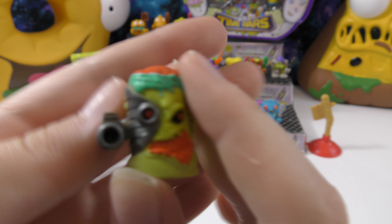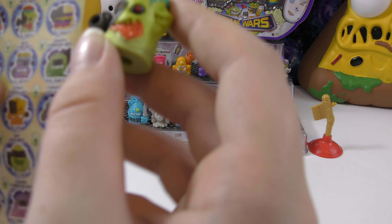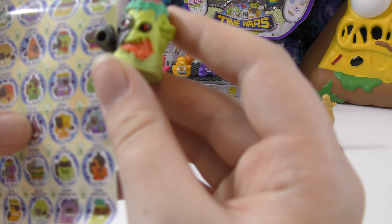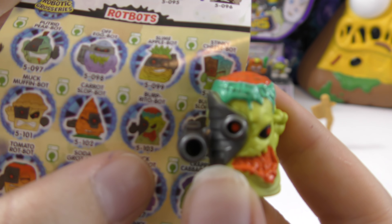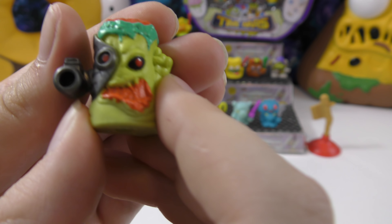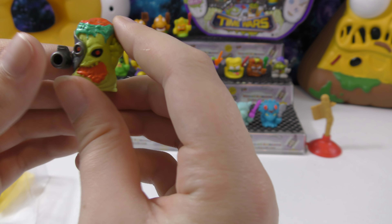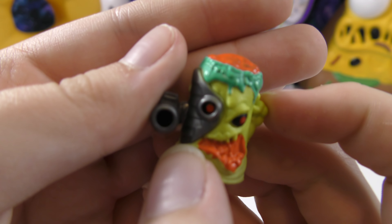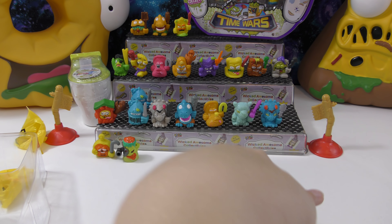We got one of the Rot Bots — there is a Slime Apple Bot, and that one's really cool. This next one looks like the Burp Rito Bot. It has more of a hard plastic piece on it, and I don't think this one comes with an accessory because it doesn't have a holder in its hand and it doesn't show accessories on the picture, but this one's really cool.